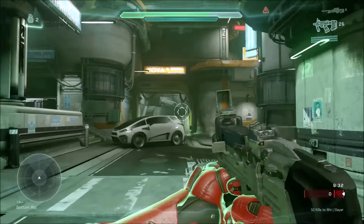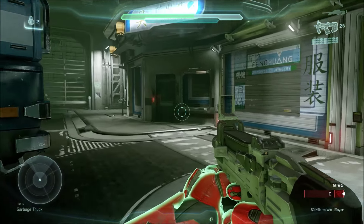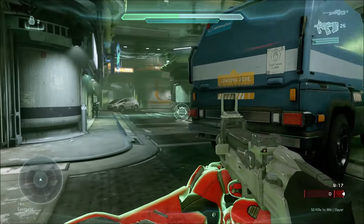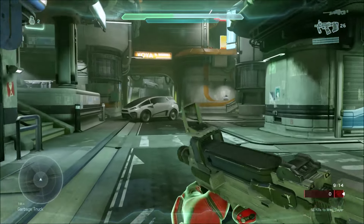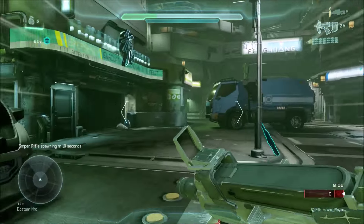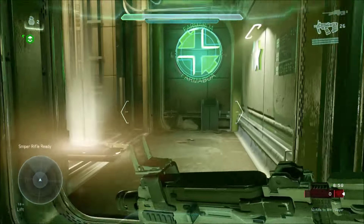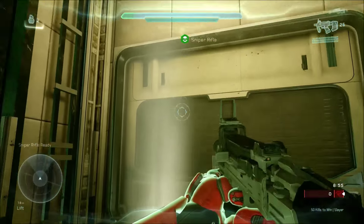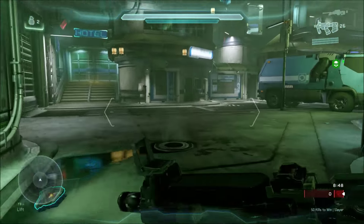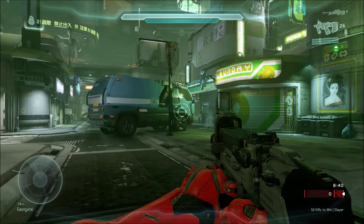Let's go down here to bottom mid. Bottom mid is tricky because it's a giant part of the map — there's a lot of different things down here. If you just call out bottom mid, you're not really sure where the enemy is, so this is one of the times you want to be specific. Bottom mid refers to anywhere on the lowest level, anywhere you're touching the street. So if I'm over by cinema, I'd say bottom mid by cinema. This callout here is lift, so I'd say bottom mid by lift. I'll refer back to bottom mid callouts later so it doesn't get too confusing right now.